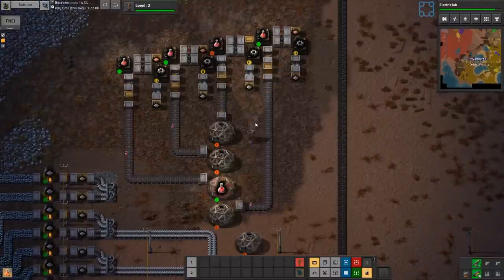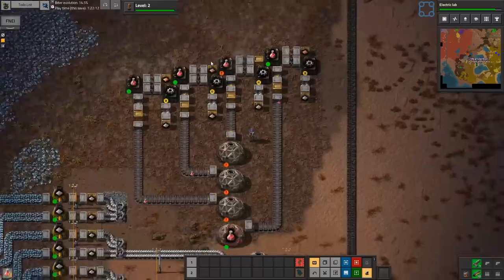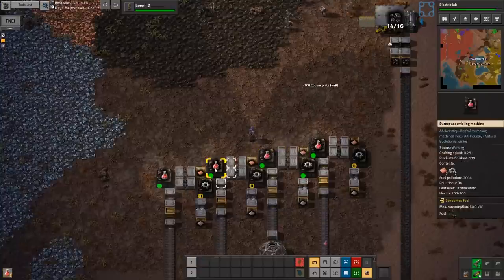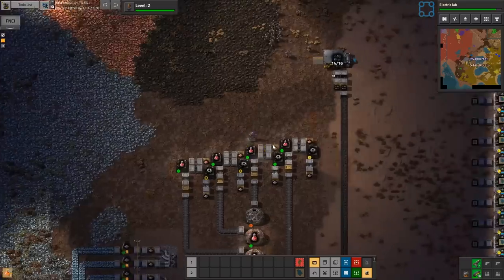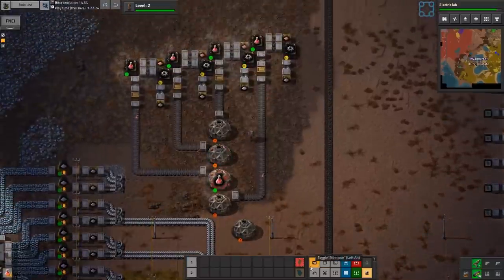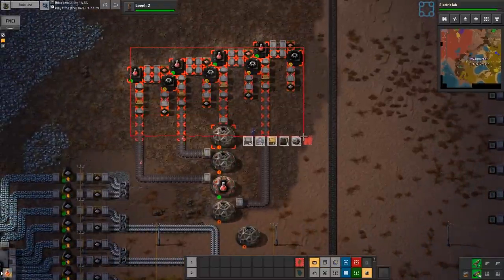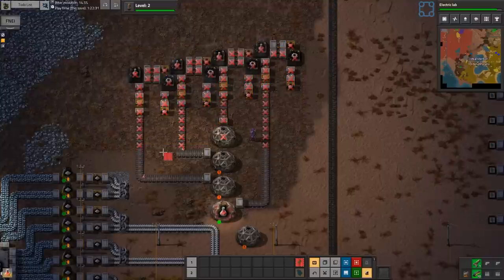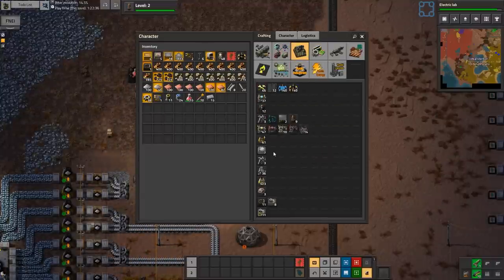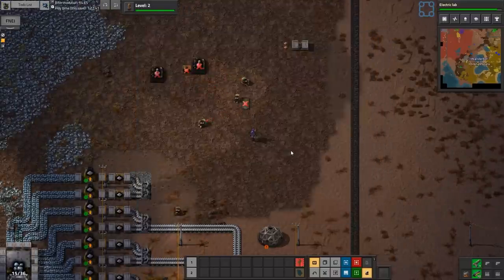Here's the problem with our science - we don't have enough of it. Did my manual inputs run out? Copper's out. We should probably replace these with Steam assembly machines. Steam can be a bit of a pain to move, but it's faster than any of the assembly machines we have - it's lightning. The regular ones are half speed, where Steam is double.